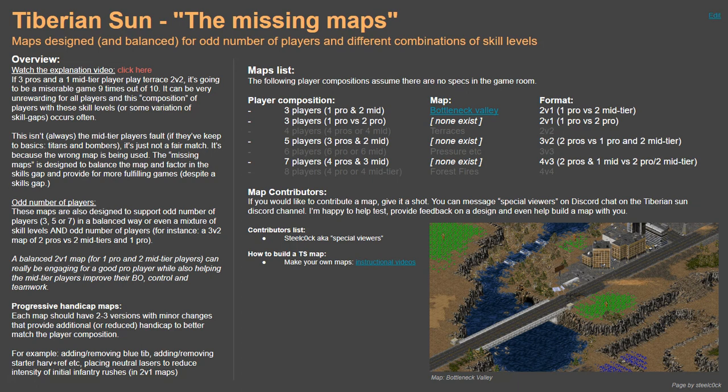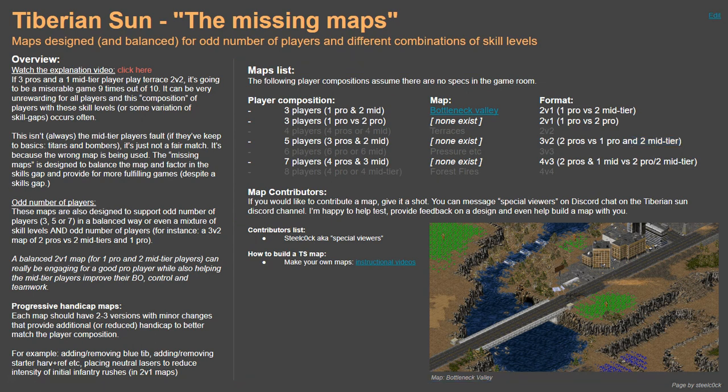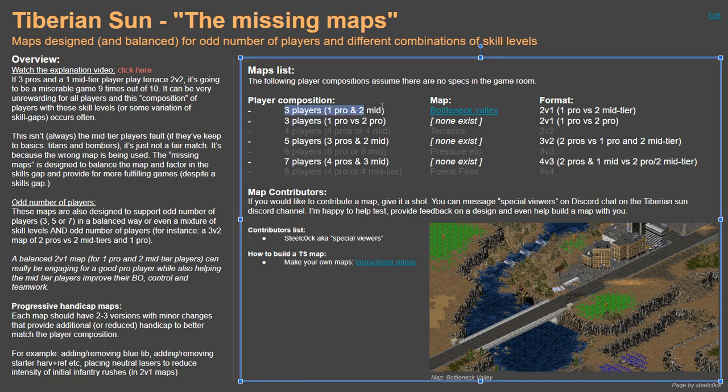Terraces may just not be the map for that combination. There's only so far a map can go to provide a balanced environment, but Terraces really isn't providing that. Even a 3v2 map — two pros versus one pro and two mid-tier players — where the map is designed to give advantages to those two pros to counteract the amount of pressure the mid-tier players can send, particularly early on. The objective is to reduce frustration and provide maps that facilitate suitable play, even for three players, instead of waiting in a room for half an hour for someone who never shows up.